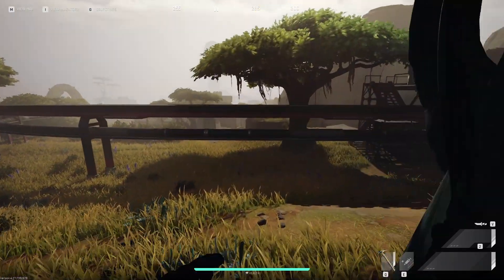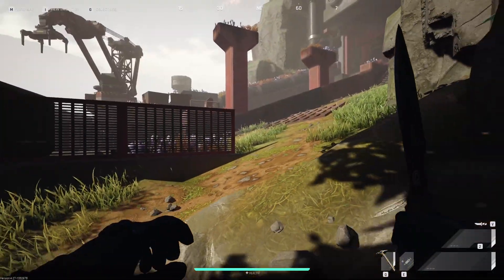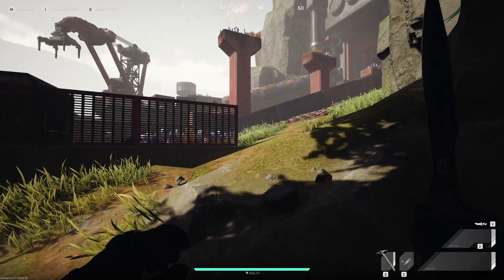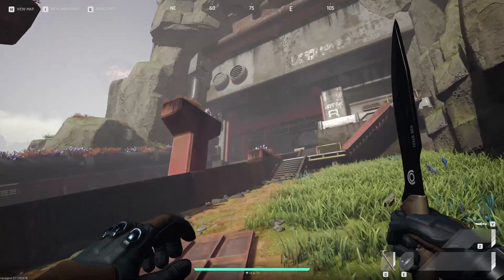Sometimes there are players around and it can be very dangerous, so you gotta come to base camp obviously, because that's where the drop is. On the west side of base camp is the main entrance — Gate A.